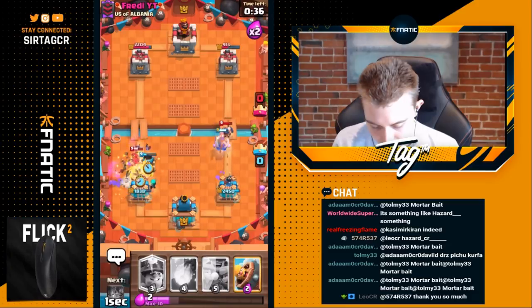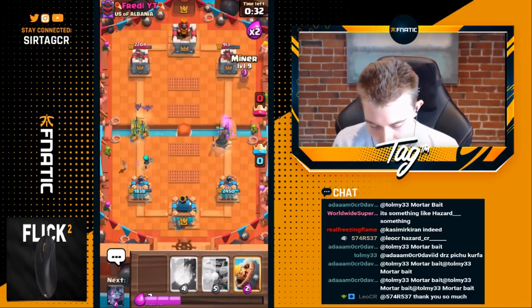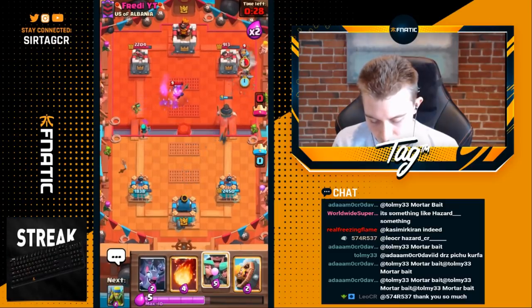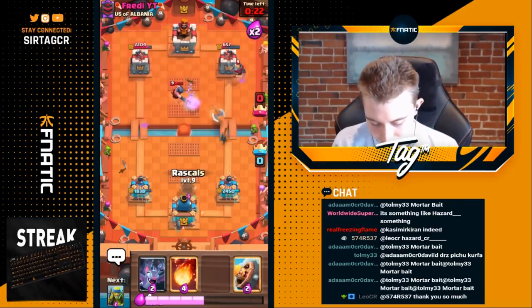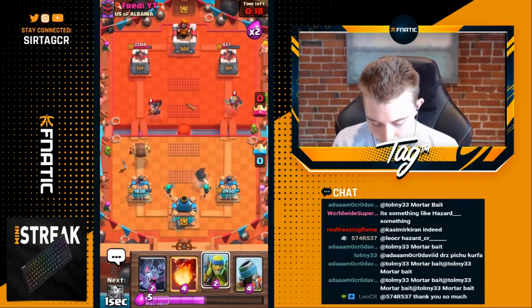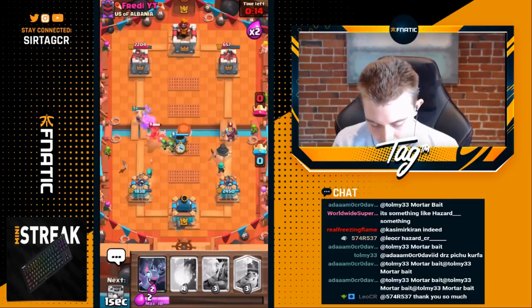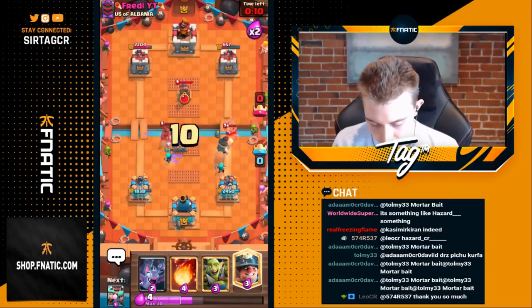We go goblin gang here to make sure our units don't all get hit. We're going to split rascals because he's probably going to cycle back to log in time. We need to barb barrel on top of the executioner, then go for bats and cycle back. Well played — he did cycle back the log. Now we go goblin gang and then we can go in for a miner in the safe spot. I don't think he has a real way of killing that — his only way of dealing with miner is going to be like knight and nato.